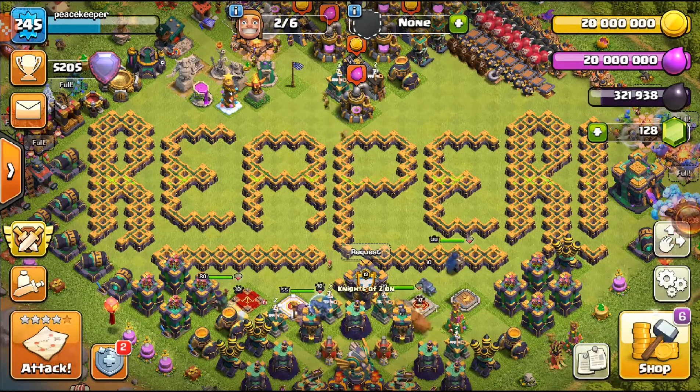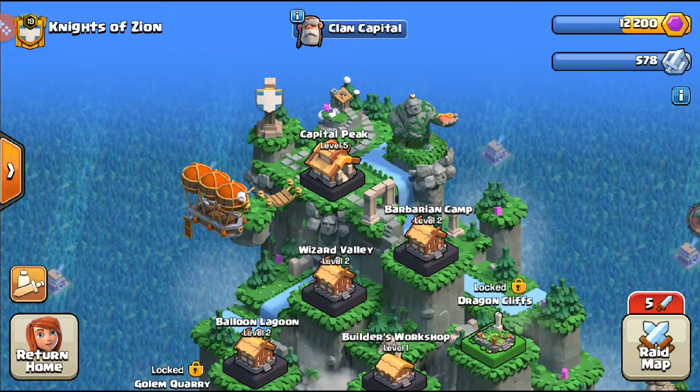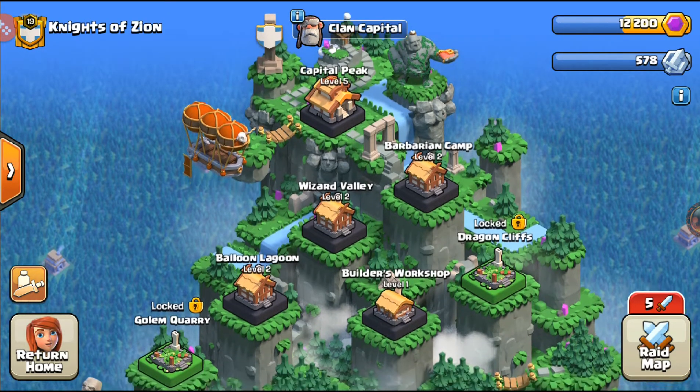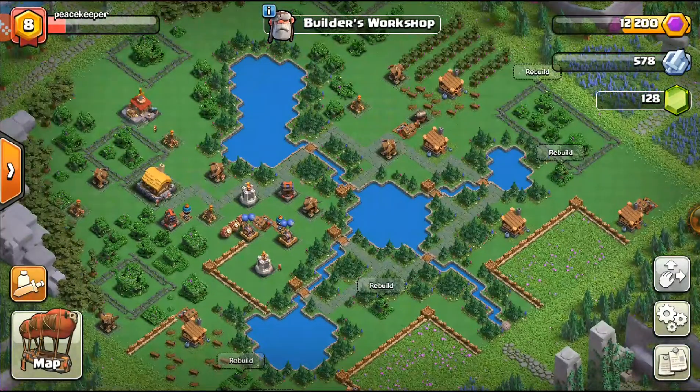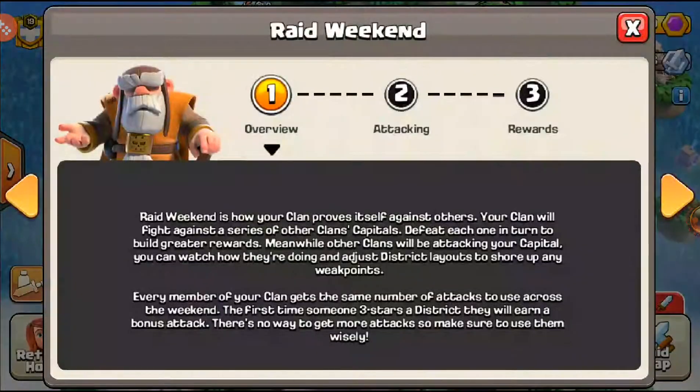What's up everybody, welcome back to Town Hall 14 where Capital Raids are back again for this weekend. We currently have a Capital Peak level 5, Barbaric Knight level 2, Wizard Valley level 2, Barbarian Balloon Lagoon level 2, and our brand new Builders Workshop we just recently unlocked to level 1. That's what we have currently for our Capitals, but now let's look at our Raids.